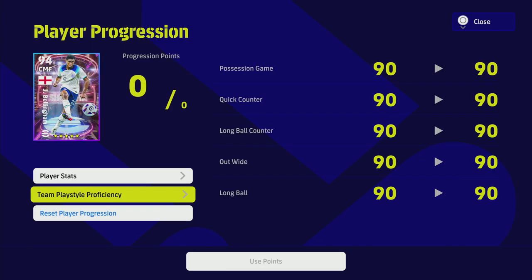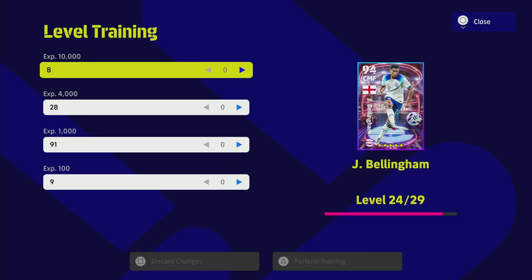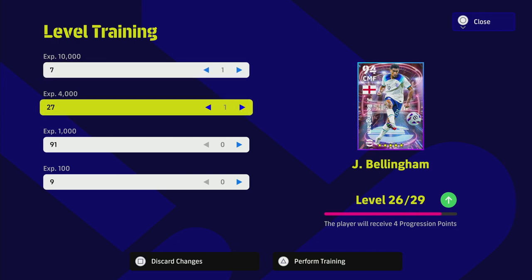At current, I have trained Bellingham up to level 24. You can see on his card he is level 24 out of 29. I've got another 10,000 XP I can put in there, plus a couple of 4,000 XP items I can use up as well, and then we'll go the rest of the way with him to max him out.